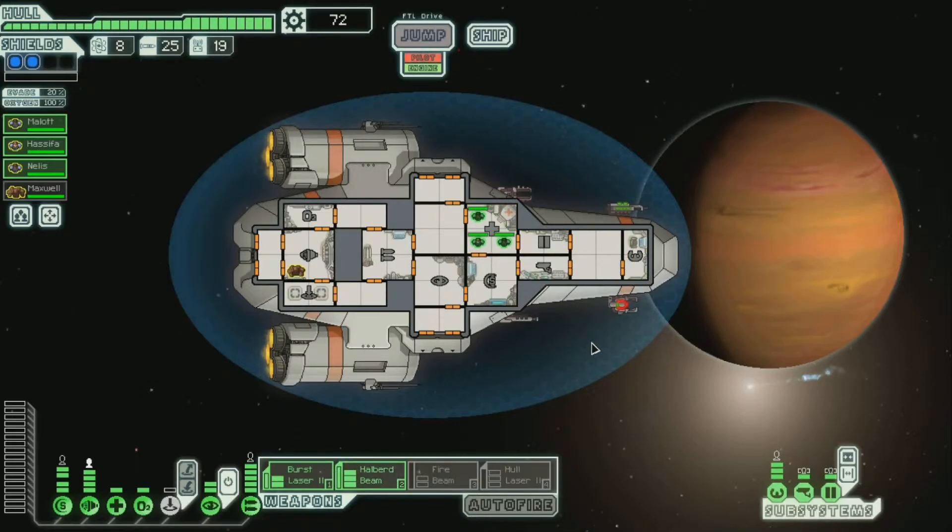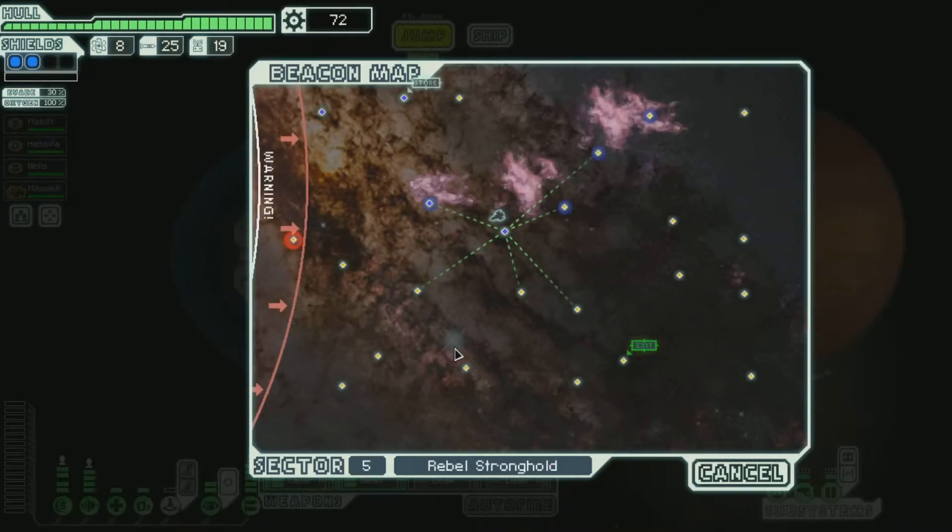One thing I should show you — the subsystems over here can also be manned, like weapons, shields, engines, or whatever. You need to man the piloting to go anywhere, but you can also put a person on the doors, which effectively brings them up to level two. So if you have an extra crew member, you can have them work the doors — it's like having level two doors without paying for it. You can see they change from orange to gray. You can also have someone work the cameras, which lets you see what's going on on the other ship. I kind of wish we had more crew.